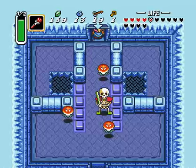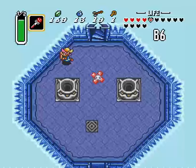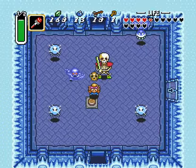Got electrocuted — no big deal. Unlock this door. Now, because we have the Cane of Somaria, this is where a huge, huge amount of time is saved in this dungeon.